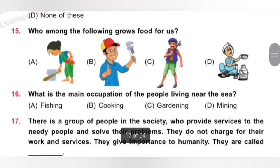Question 15: Who among the following grows food for us? A. Domestic helper, B. Plumber, C. Farmer, D. Milkman. A farmer grows crops to generate food for us. So option C, Farmer, is the correct answer.